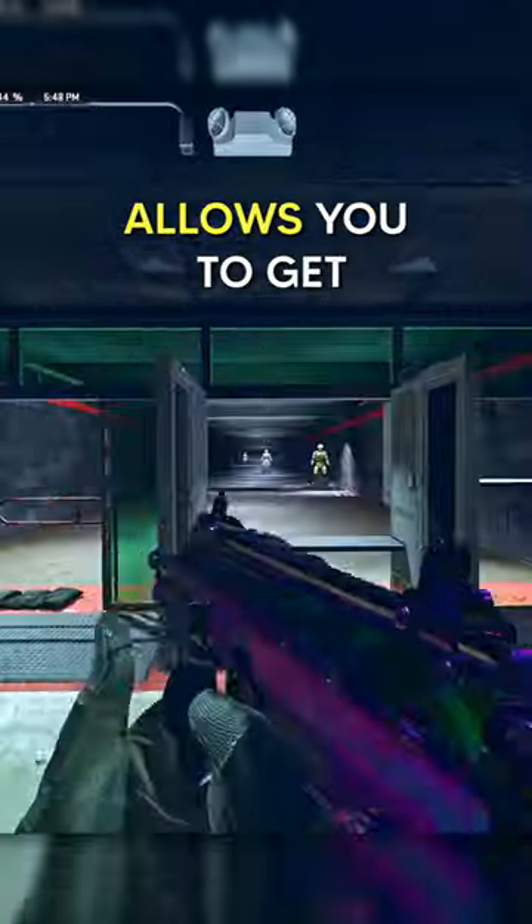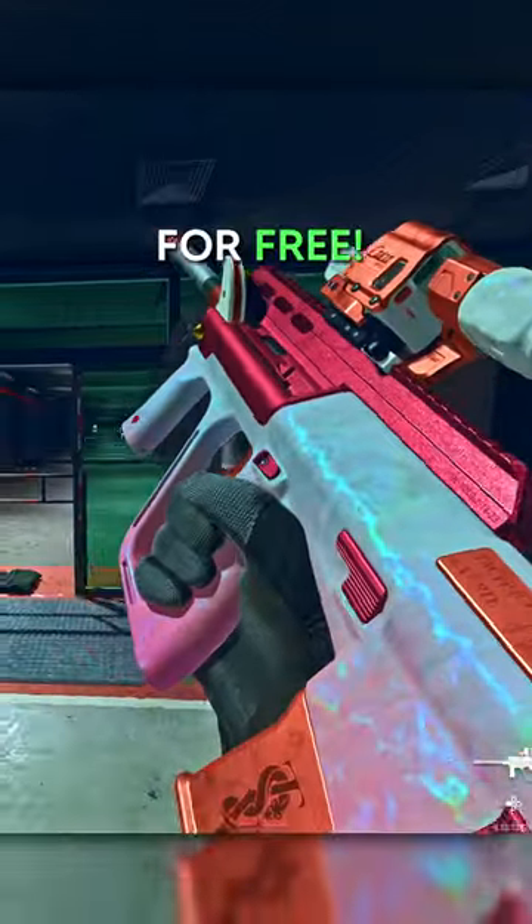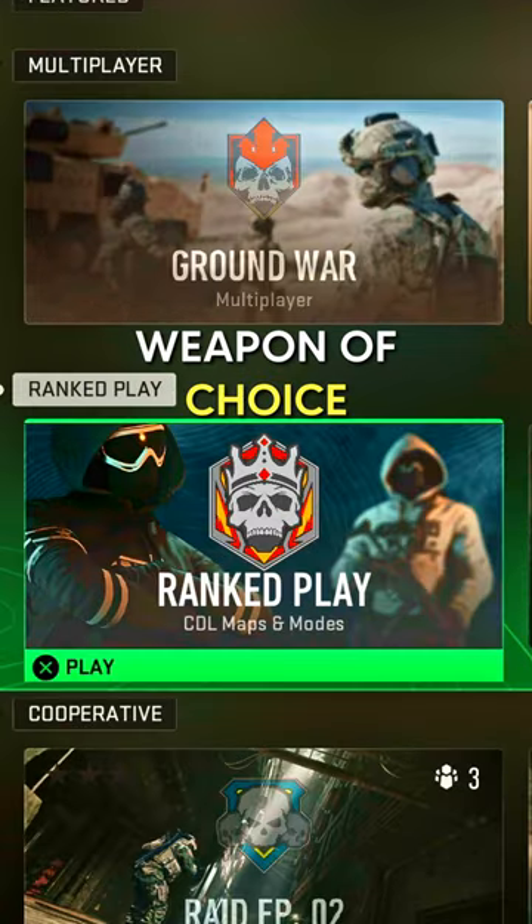This new glitch in Season 2 Reloaded allows you to get any weapon blueprint for free. All you need to do is head into Ranked Play and go to your weapon of choice.